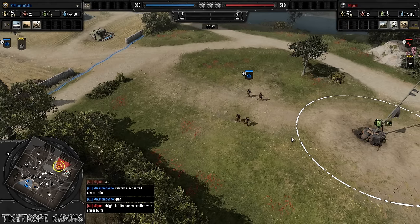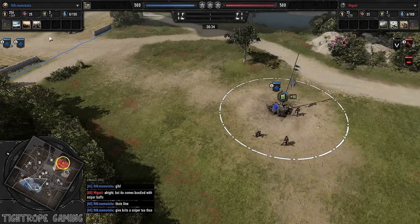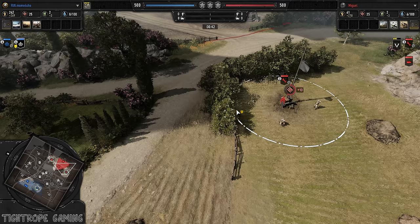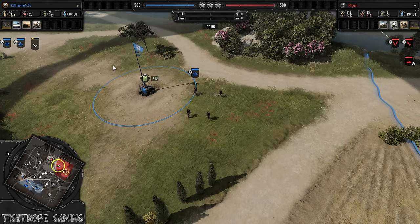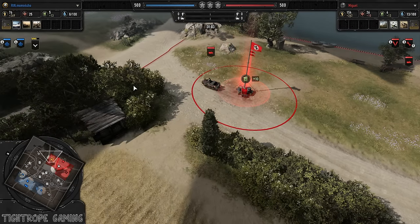Hey guys, Titan here bringing you a 1v1 today. We're on C'mon, with Momo on the left playing British Forces and Miguel, formerly known as DVM, on the right playing Wehrmacht. In terms of rankings, I think both these players are roughly ranked 20 with their respective factions, so it should be an even match-up.